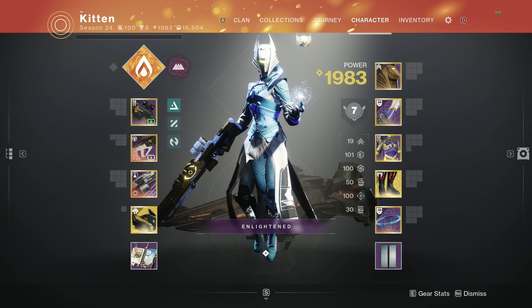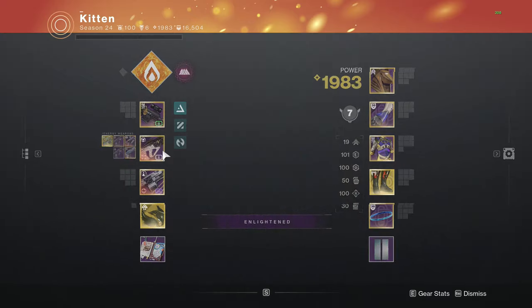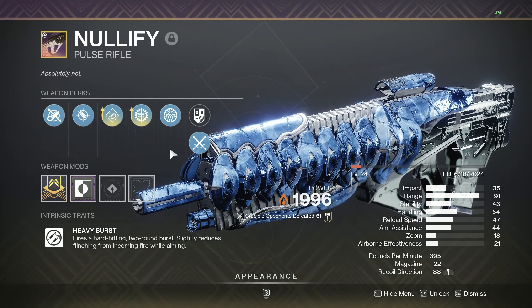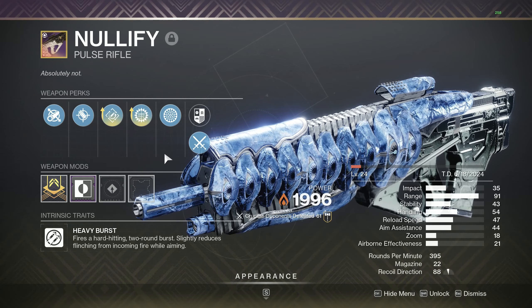What is going on YouTube? My name is Mendez and in today's video we're going to be covering the Raid Pulse Rifle, the Nullify. The Nullify is an aggressive or heavy burst, which is a two-round burst, kind of like the Revision Zero, and we're going to be using it with one of the new perks that got introduced in the raid.